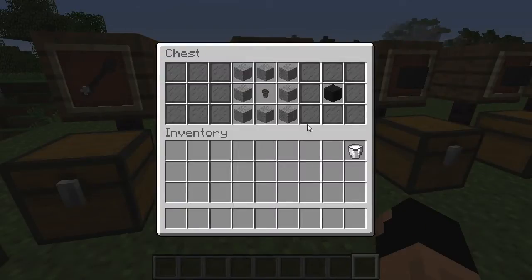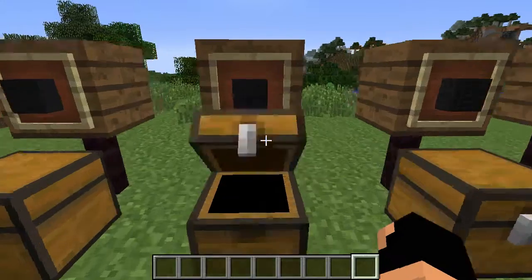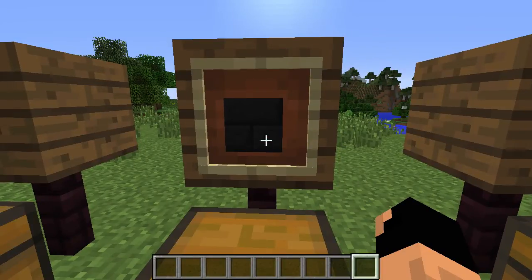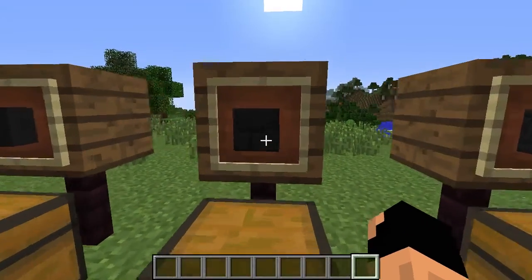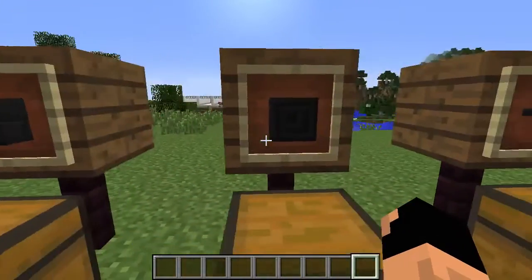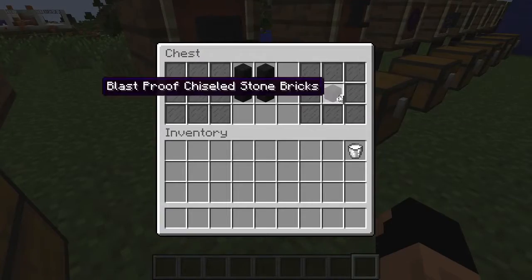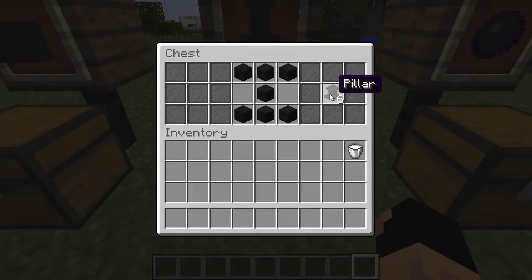Then we have our Bedrockium blast-proof stone, which has pretty simple recipes. That blast-proof stone can be made into blast-proof stone bricks, and those can be made into slabs or steps, just like stone bricks in the vanilla crafting recipes. There's also a chiseled variant, just like vanilla. And then there is a pillar that you can make, which is pretty cool.